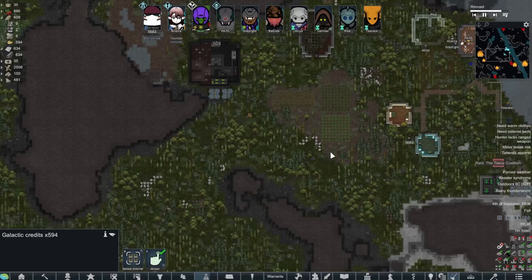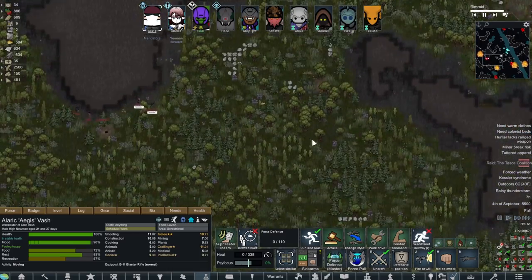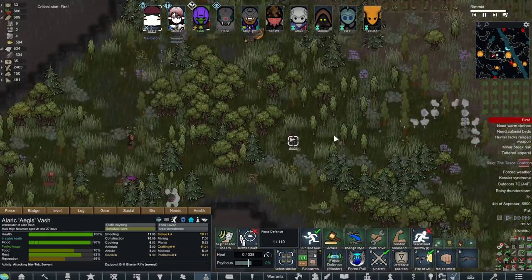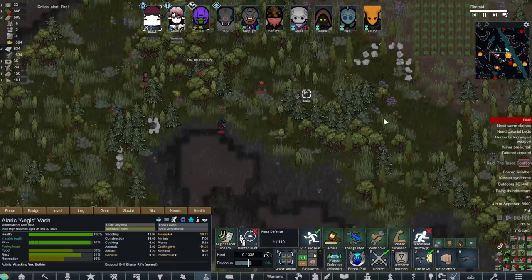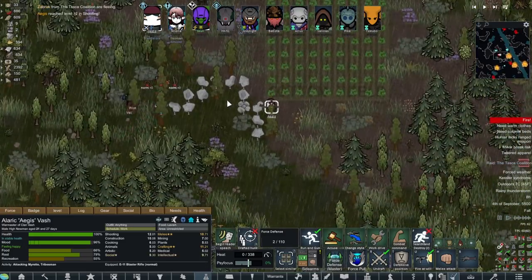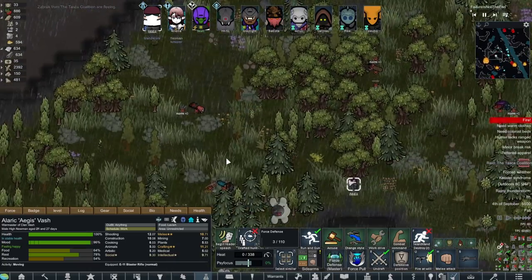Let's pop our force defense — not that I think we actually need it, but better err on the side of caution. Here we go. One down. Get the guy with the whip. Two down — he's just mowing through these guys without too much of a problem. Three down, four down. This is about as well as I expected it to go. Five down. Good job.